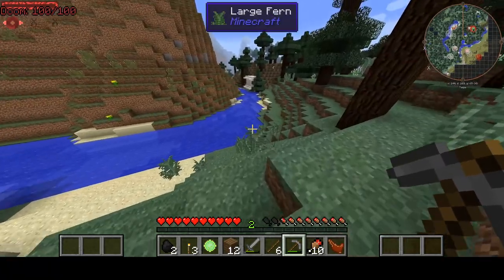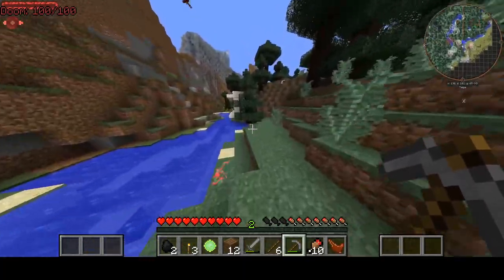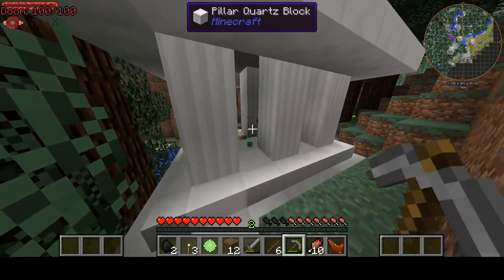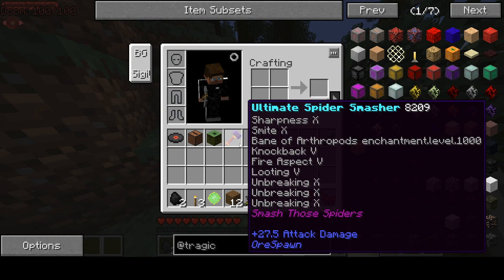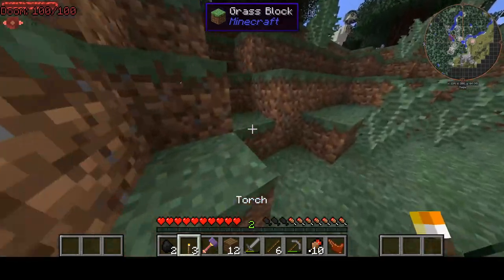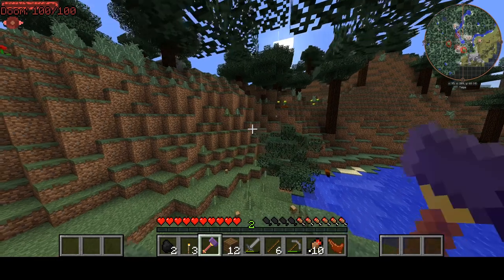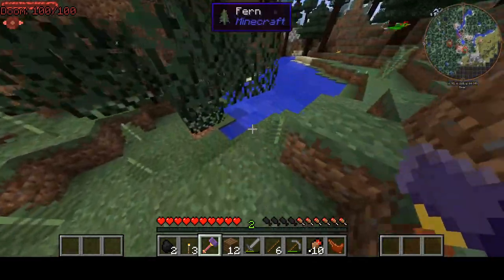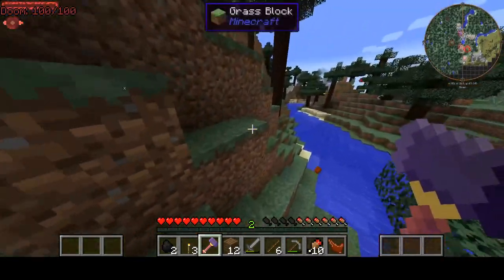We'll go get this lucky block — I hope it's a good one. Maybe we'll get something spicy, or maybe we'll just die instantly, because that's just how it is sometimes. What did I get? Ultimate Spider Smasher? Oh, look at this — this is a very good weapon. This does 27 attack damage. It literally does enough enchantment damage to basically instantly kill spiders, and it's pretty much unbreakable. Also, thanks to these beavers, I'm getting a ton of wood.